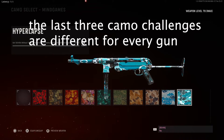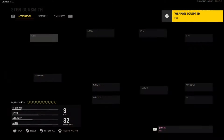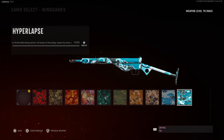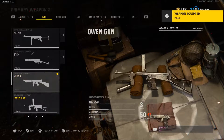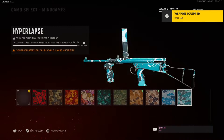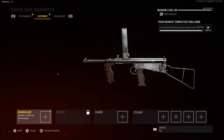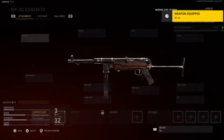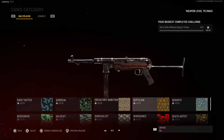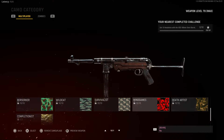The Mind Games category challenge varies by gun. For the MP40 it's get 100 kills without taking damage, but for other SMGs it can be different — for the Owen it's get kills while moving with specific attachments. These challenges are relatively easy overall. Survivalist and Mind Games are normally going to be easy, unless it's the long-shot variant for the MP40 which is a bit more annoying.